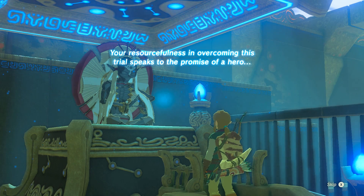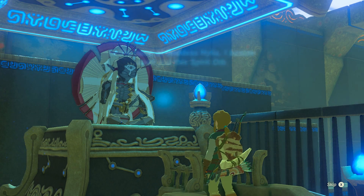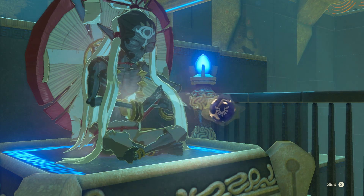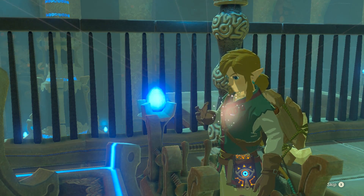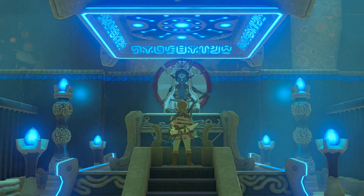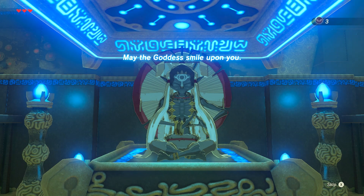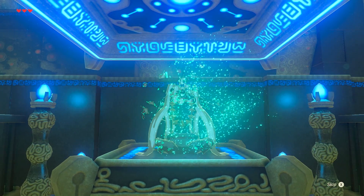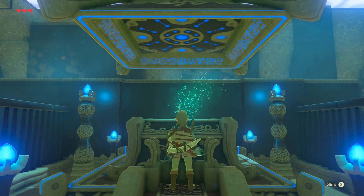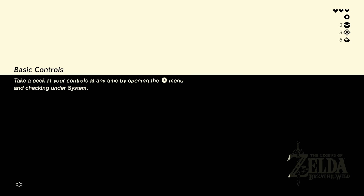Your resourcefulness in overcoming this trial speaks to the promise of a hero. In the name of goddess Hylia, I bestow upon you the spirit orb. So we've got our third — one more, and we can do something good with them. These guys are pretty creepy. It just really reminds me, especially this one because of all the ice, of finding some type of frozen mountain climber preserved forever or something. May the goddess smile upon you. He just wakes up — he's like, all the monks I've awakened and killed unintentionally are haunting my nightmares.